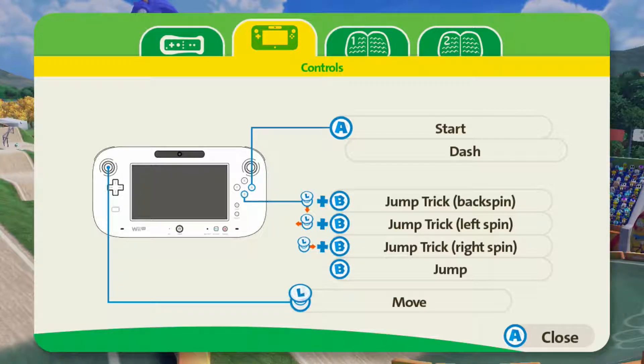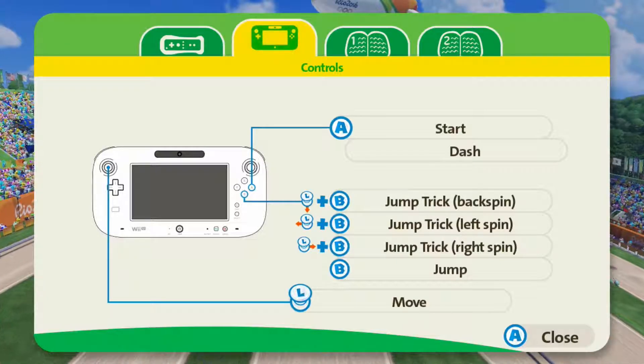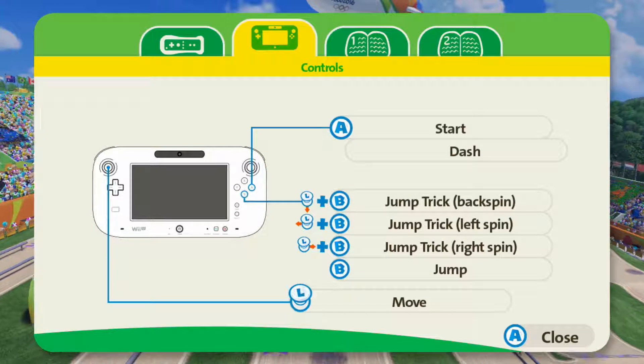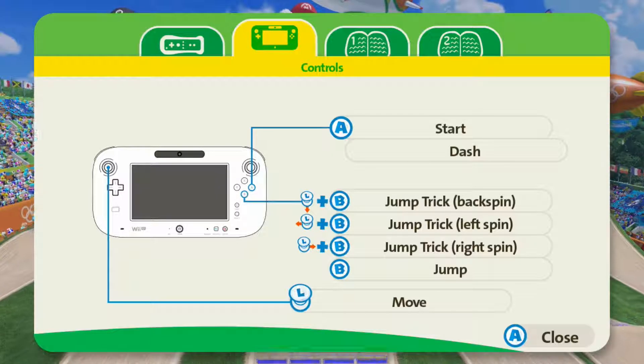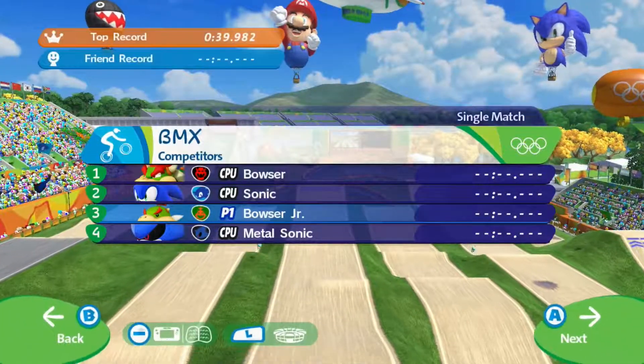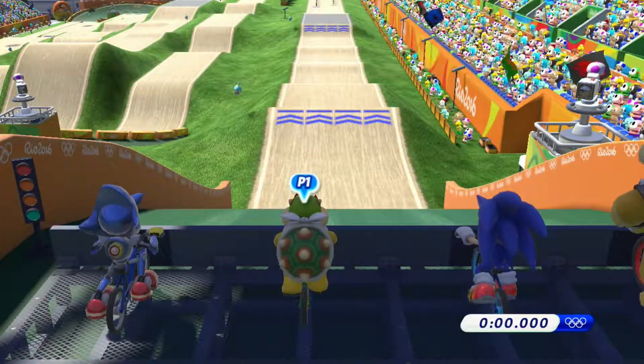Press A to go when it starts - if it's a false start you wobble and it's quite bad. For power in the gauge you can dash by tapping A multiple times. Press B for a ramp jump.